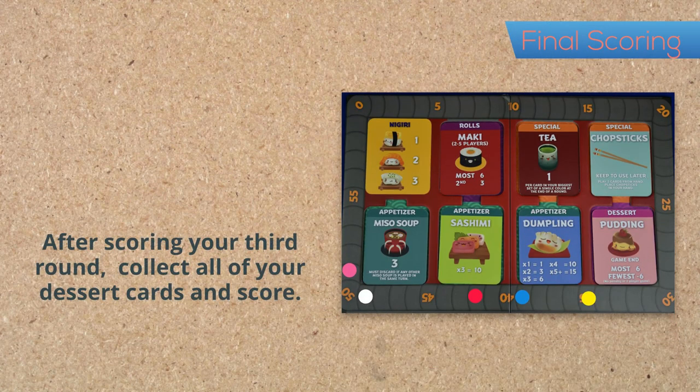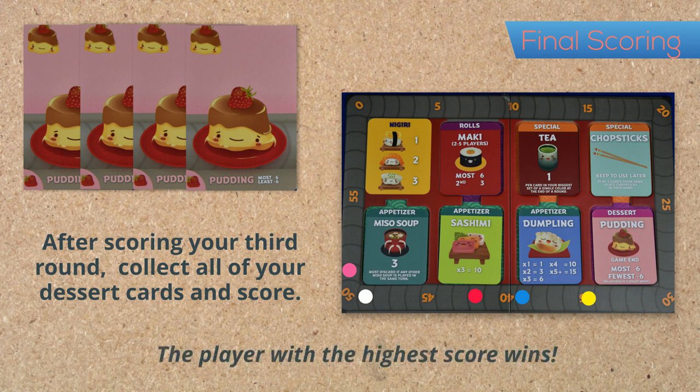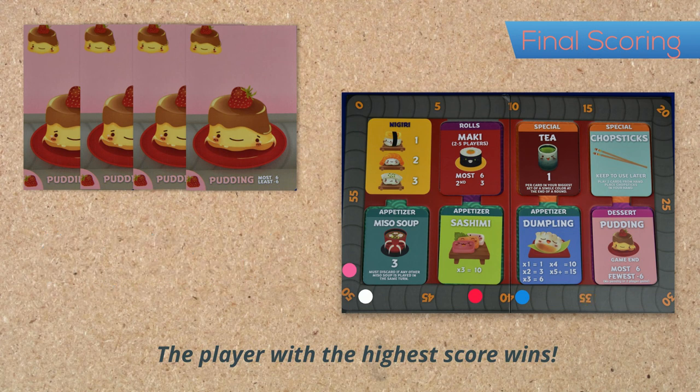Once the third round is over, it's time to start the final scoring. In addition to scoring your normal hand of the third round, you will also need to score your dessert totals that you have collected for the game. Once all players have scored their final hand and desserts, the game is over and the player with the highest score is the winner.